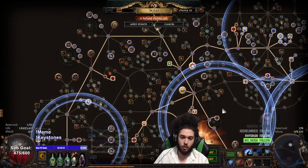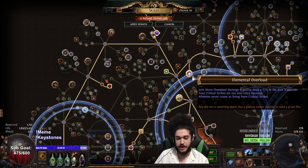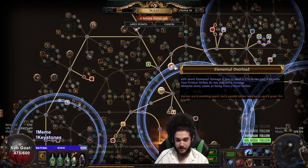Naturally we're going to take Elemental Overload as we're a non-crit build that deals heavy elemental damage.